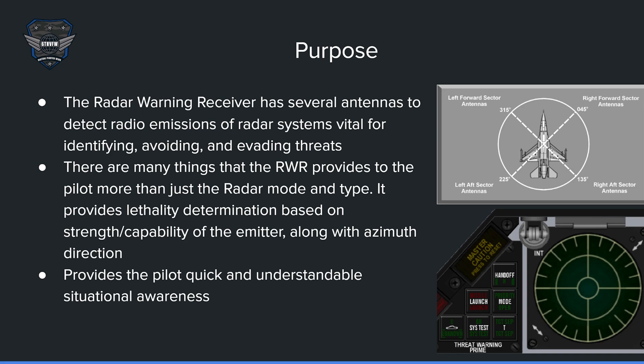The RWR, or radar warning receiver, is very complicated, but this is a simple version of what it does. It has several antennas to detect radio emissions of radar systems, vital for identifying, avoiding, and abating threats. As you can see here, it has right-aft sector antennas, left, and left-forward. This is kind of what the antennas see, and it displays it on your RWR based on what direction it is.